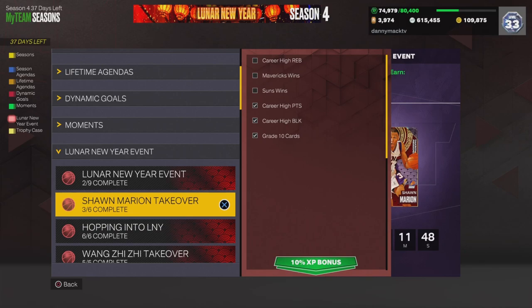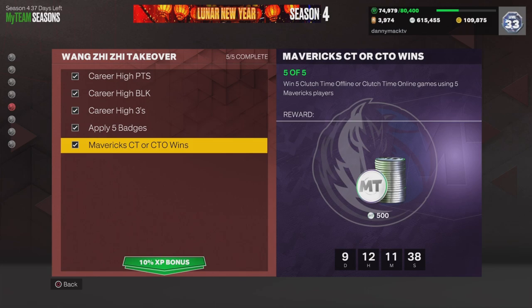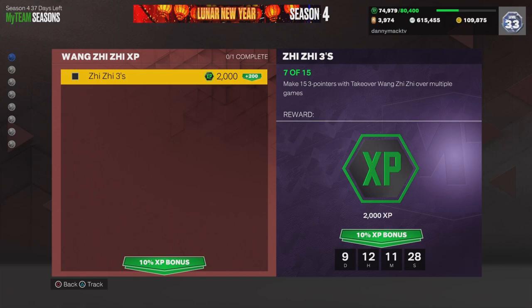Once you do get the Wang card, the first way is to do his Lunar New Year event. You need 21 points with the Clippers center, two blocks with a Mavericks player, four three-pointers with a center in a game, apply five badges, win five cluster touch time offline or online, and play games with five Maverick players.